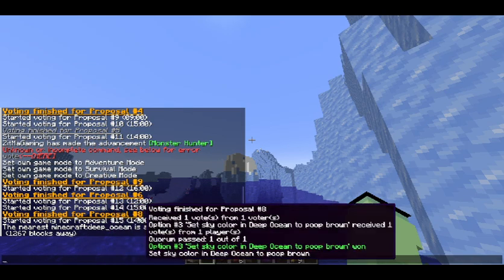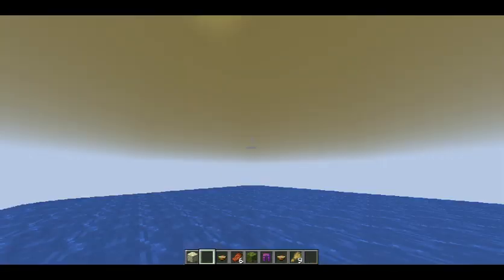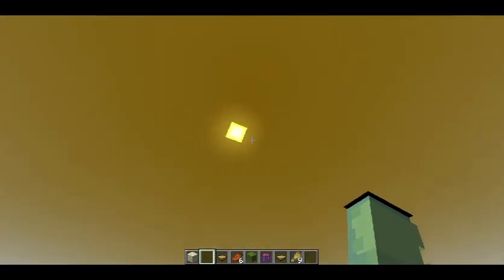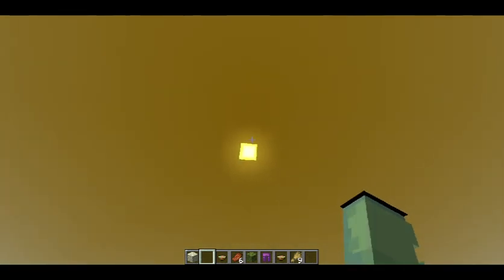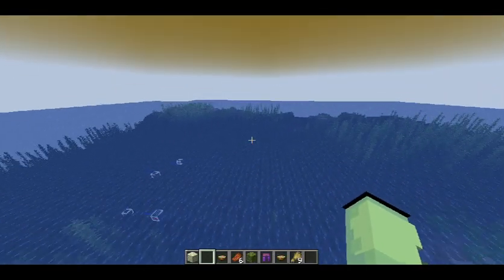Proposal 8 — 'Set sky color in deep ocean to poop brown' — if I go to this deep ocean right here and wait for the chunks to load, the sky is poop brown. I don't know who came up with this idea, but they deserve a raise. This is the best update ever. It's very, very cool to see that these new snapshots have so much content in them. I would love for this to be added to Vanilla Minecraft — it's actually so cool. Hopefully all these features come out in 1.20, and it's also very nice to let the community decide on more stuff — you can just vote for things. I hope this gets added to 1.20, and that's about it for this update.